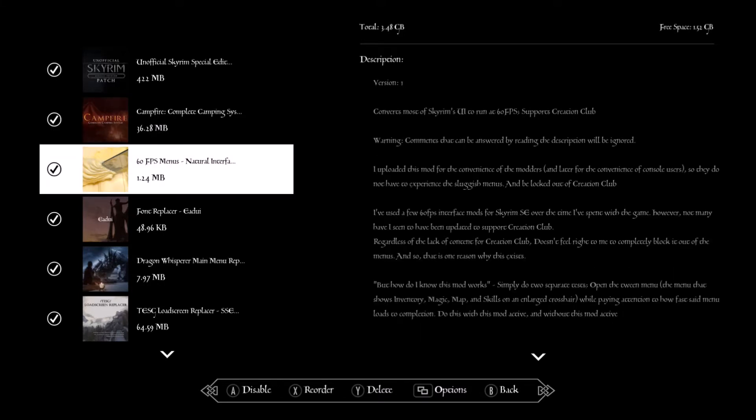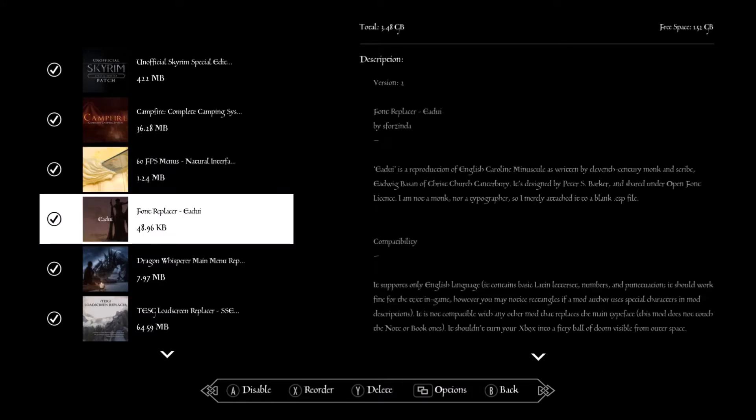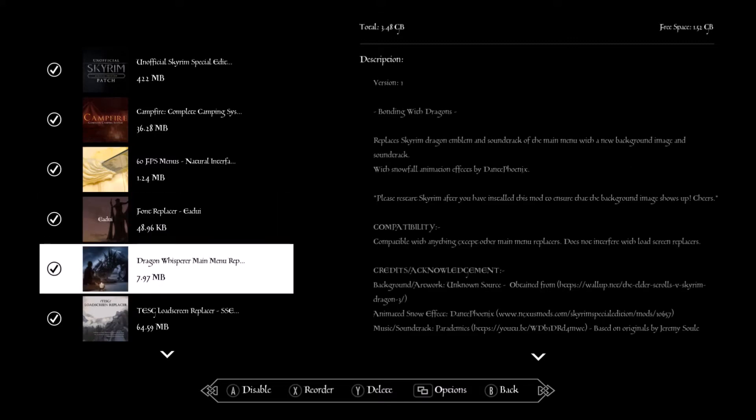60fps Menu — this is just to make things load a little bit quicker so that when you hit the menu it's not taking a while. Font Replacer — I just changed the font to look more medieval. You can kind of tell reading my screen, it's maybe a little hard to read, but it gives it more of a medieval texture.